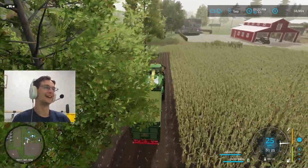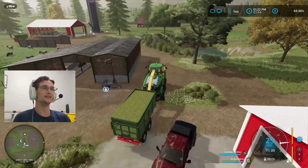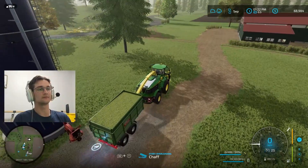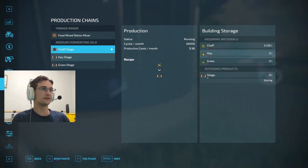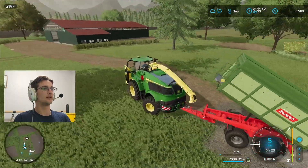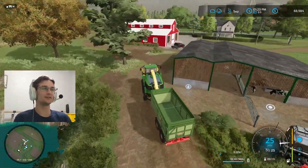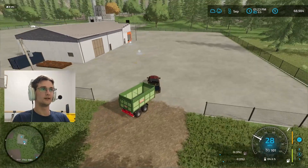Let me at least get this dumped off. I'm sure the silage additive isn't really helping with the trailer capacity - well, it is helping, that's the problem. Let's go ahead and get this dropped off and activate it. Before we continue, I'm going to sell this trailer and get a bigger one because this field is just way too big to be doing it like that. Live and learn. Let's see how much we'll get for this - we'll get $29,000 for it.